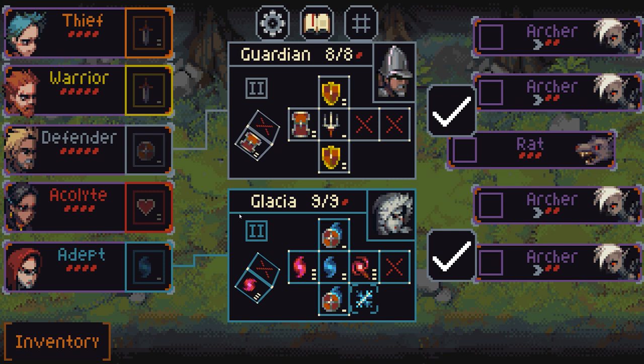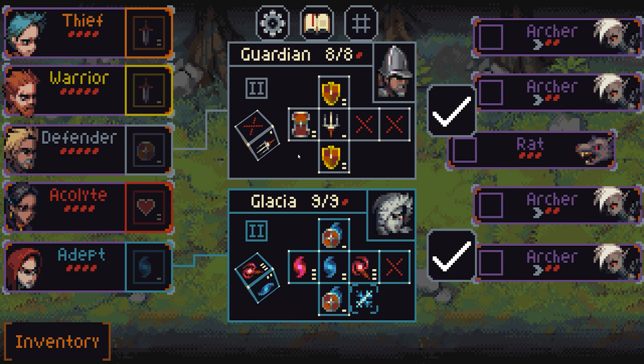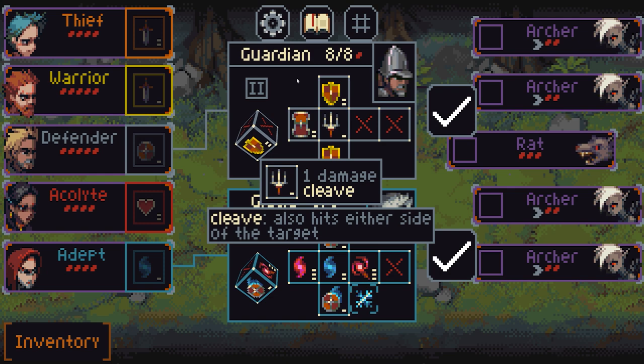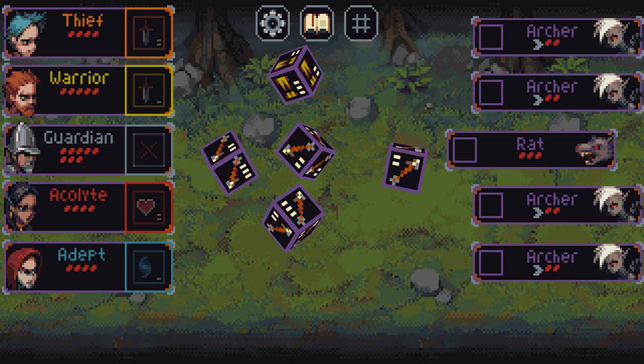We're going to select that and we now have some new people: a guardian and a glacier. I think we're going to go for the guardian. We can see what dice they have: a shield 2 times 2 versus targets on full HP — so if they're on full HP that goes up to 4, which is a very good defensive tactic. They also have a shield with cleave hitting either side, a cleave 1 damage spike, and sadly two zeros — so there's about a 33% chance of rolling nothing. I'll pick those and continue.